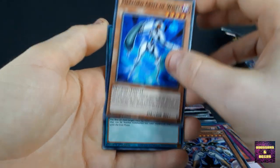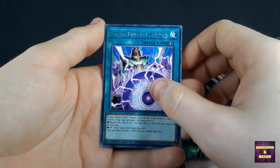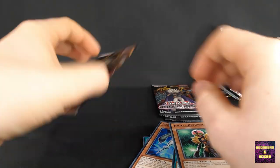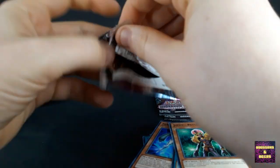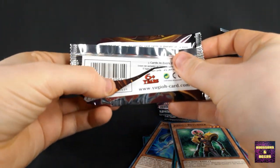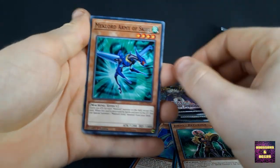Maglod Army of Wysel again, Brain Control, Jinzo Return, Cyber Energy Shock, and Maglod Astro Dragon Trishula. I don't know if I have this card either to be honest. Got two sleeves left and three packs, so I will have to pick up another one — but I'll do that after the video. Excuse me for that — someone just walked in. But we continue.